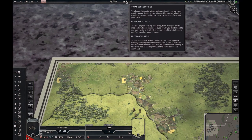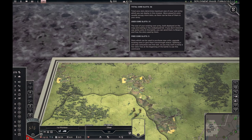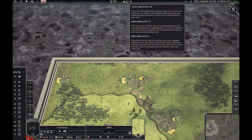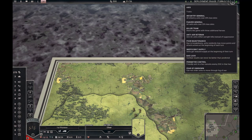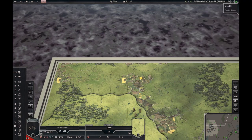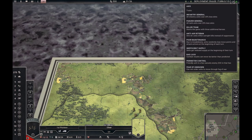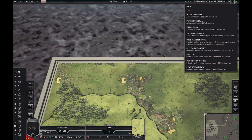This one lists your total core slots and the used core slots. The reason I start with some free slots is because I have taken the Panzer and infantry general traits, which you can see listed here by hovering over the faction. You can see the Allies have no traits, while the Axis has a lot of traits, both positive and negative.